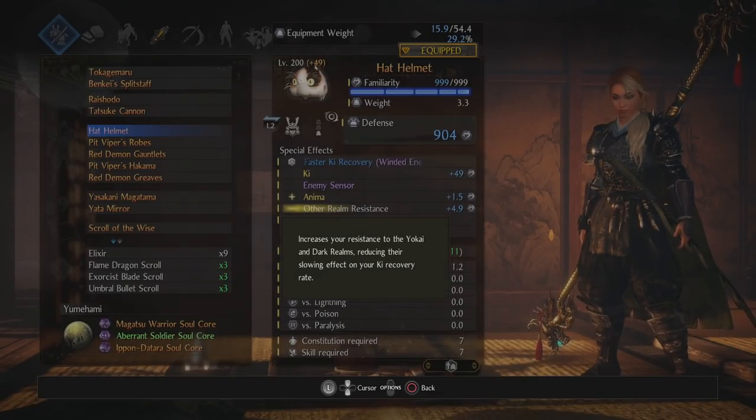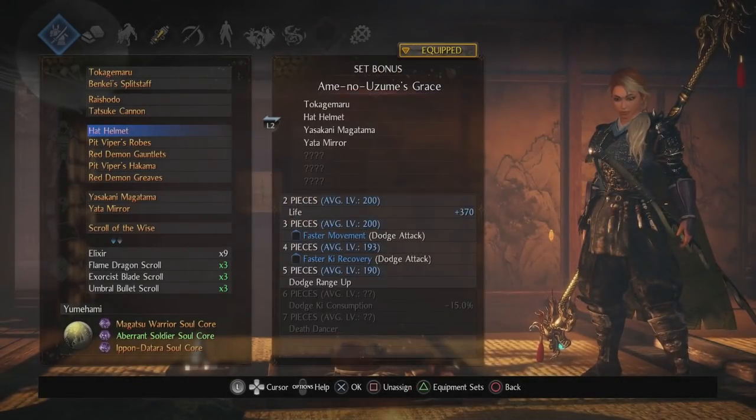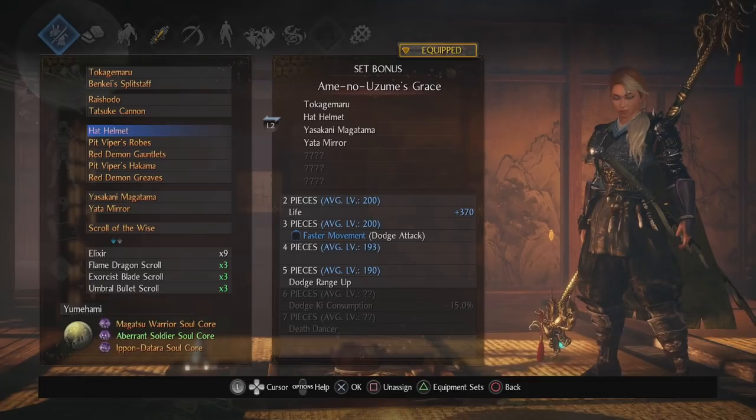Other realm resistance so that my ki recovery is not impacted as much. When it comes to Amen no Uzume's Grace I'm only interested in the three and four piece bonuses. I use dodge attacks a lot — it's part of my play style — so being able to get a movement speed buff and a ki recovery speed buff functions beautifully for me. That's why I have it. I don't even really need the dodge range up since I have it on my boots.